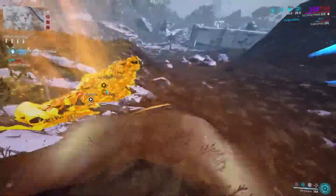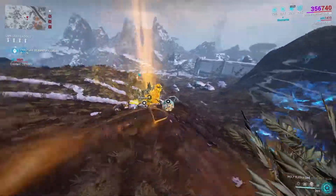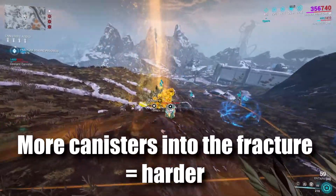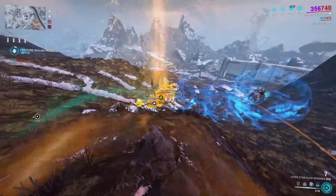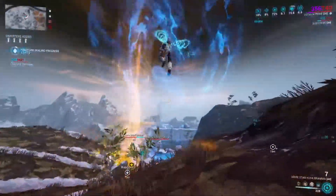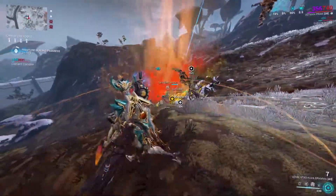You don't really need to kill stuff here — you can CC everything. You will eventually get some Nullifier pulses from the Fracture itself, but you can get away with CC. As you can see, they're all getting there and they are Nullified, but they're not actually hitting the Coolant Canister, so that's pretty good.